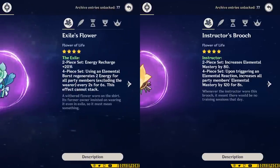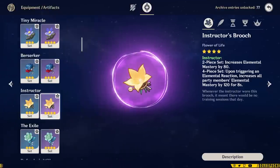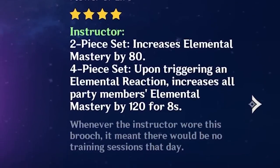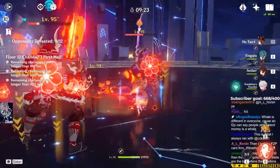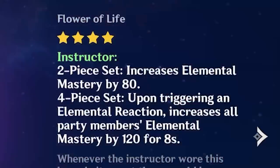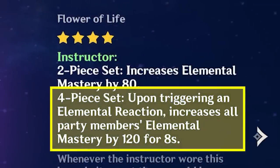The 4-star sets have unique 4-piece effects, but Instructor and Exile both have effects that can be worth the sacrifice in personal stats, even in high-level content. When the character wielding Instructor triggers an elemental reaction while on field, your party gains 120 Elemental Mastery for 8 seconds, which is a pretty solid chunk of elemental mastery.